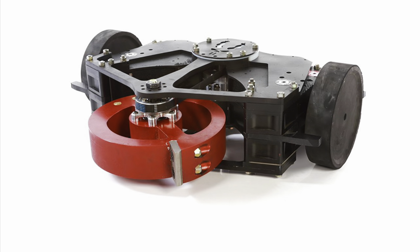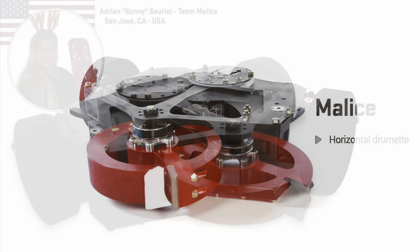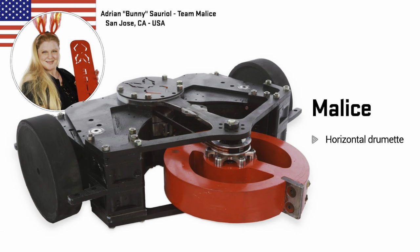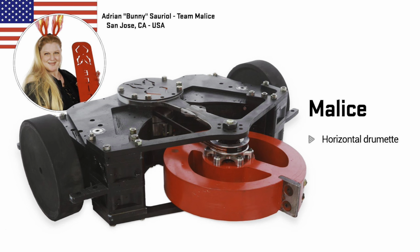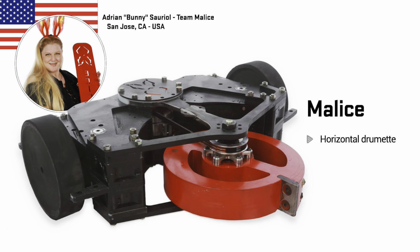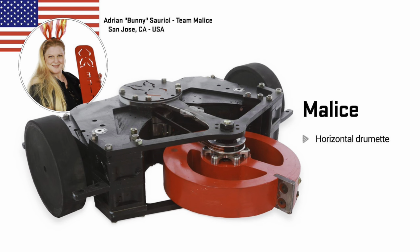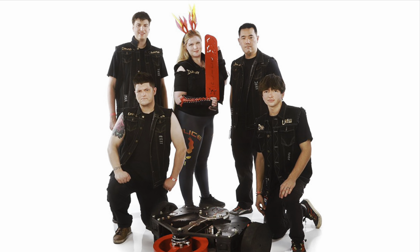Malice are back as well for the 2021 season. The Drumette returns — this horizontal spinning disc managed to dish out plenty of hits last year. Their main weakness was the fact that they could get stuck on their back. But no longer — they have created a bunny tail for Bunny's bot, and now Malice will no longer get stuck on its backside, which is a good improvement and one that was definitely needed.